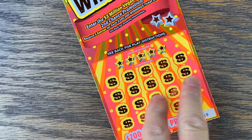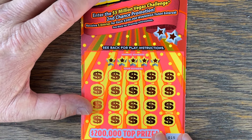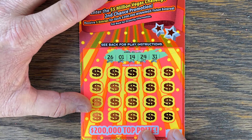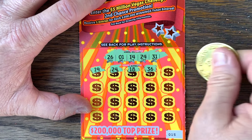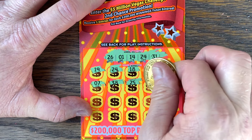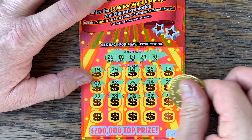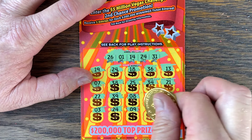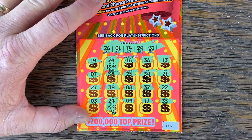Let's try some $200,000 Winnings, starting on ticket 15. I got four of these — match and win, two or five times symbol. Numbers: 26, 1, 14, 24, 31. Oh, 24 — look at that! Let's get something else. Another 24 — double 24s! Nine, 17, and 35. What do we have on double 24s? Five and five — ten bucks!